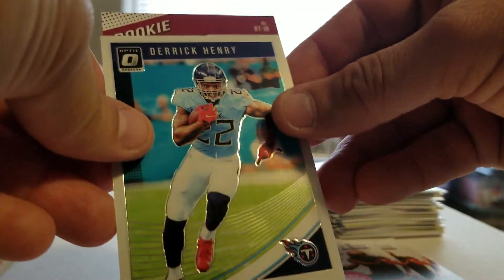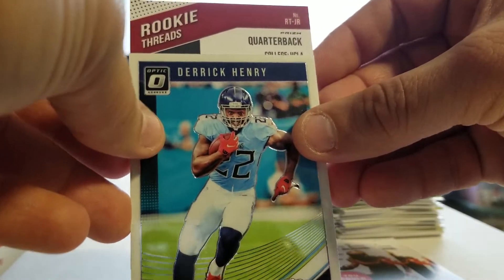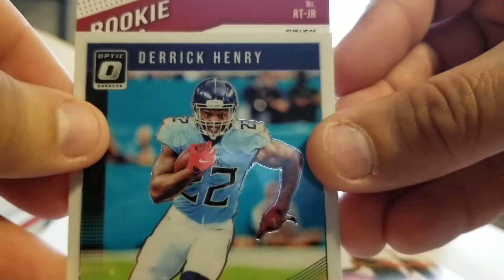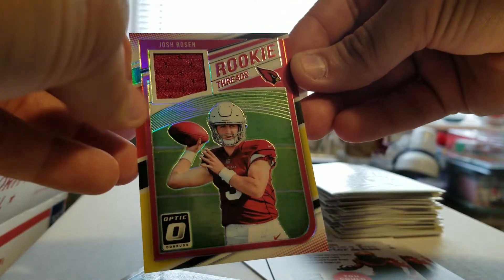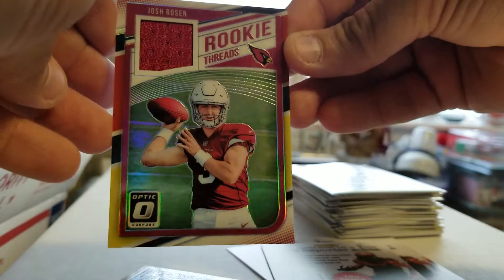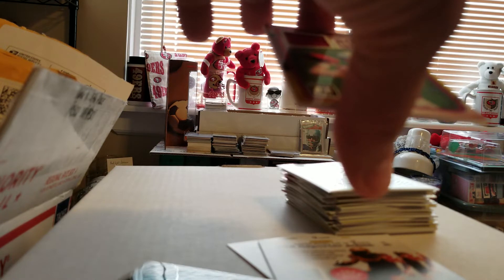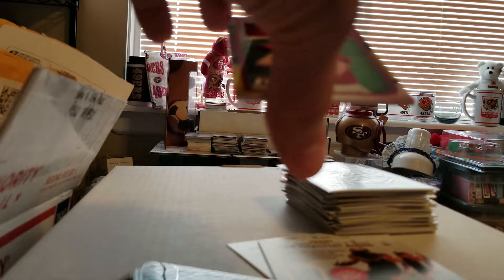And behind that is a rookie quarterback threads from college — UCLA. That's one of the Joshes. It's rookie threads — JR from UCLA. Josh Rosen. Nice looking Optic threads. Basic swatch, non-numbered. Pretty cool. Sleeve that up.